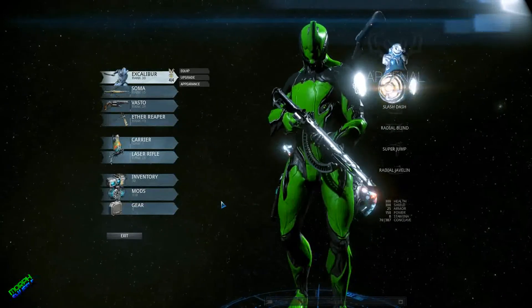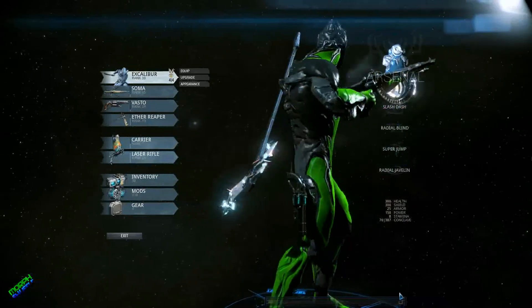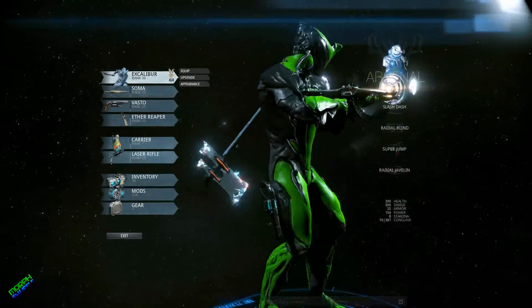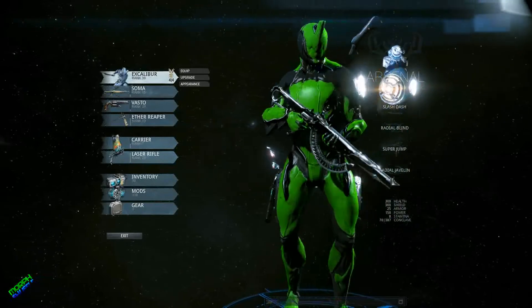That is the Excalibur in a nutshell. He's named after the King Arthur sword, which is brilliant. And the second Warframe to have a no aura polarity is the Necros as well — he was the first, Necros was the second.